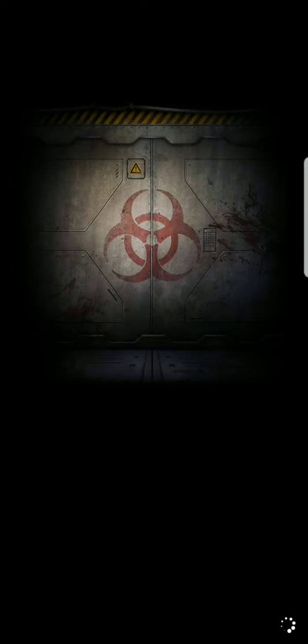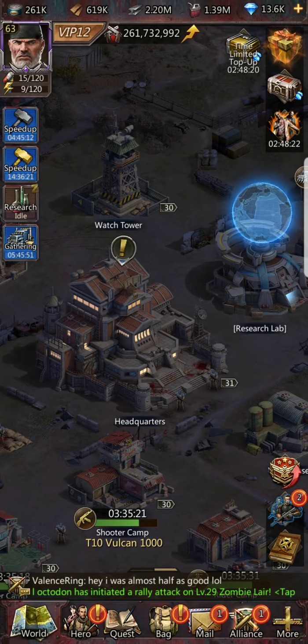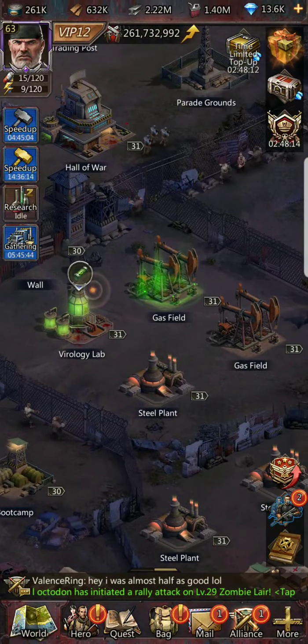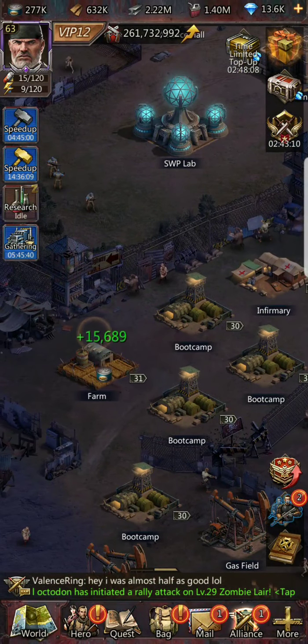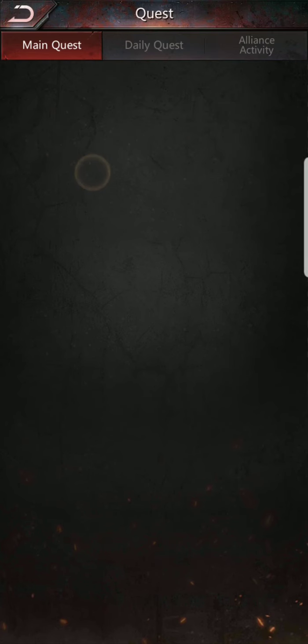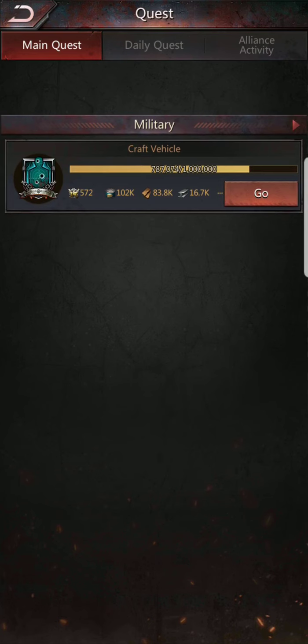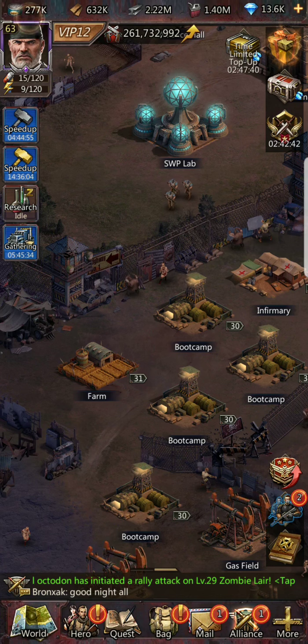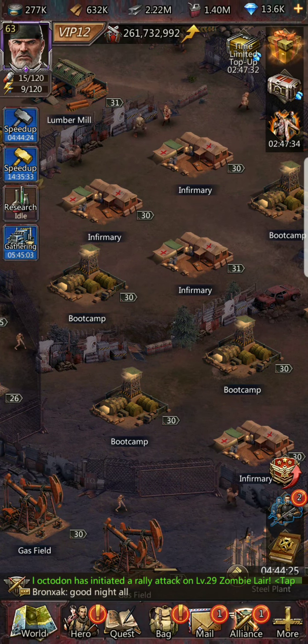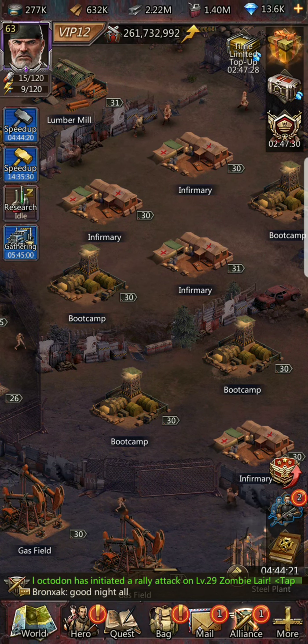If you're a beginner, when you first get started you'll notice I have all these camps and resources — you won't have all of these unlocked. As a new player, the first thing you need to prioritize is the tutorial, which is your main quests. Headquarters level 1 to 15 is the tutorial period, designed to teach you what you need to improve. Getting from 15 to 30 is much longer than 1 to 15.